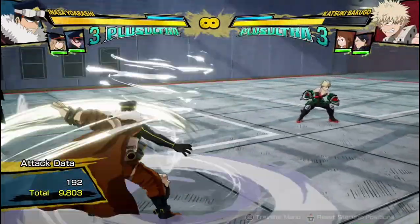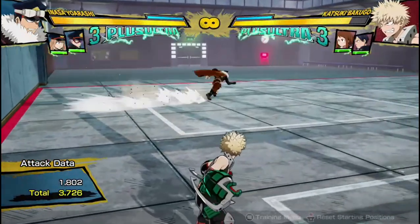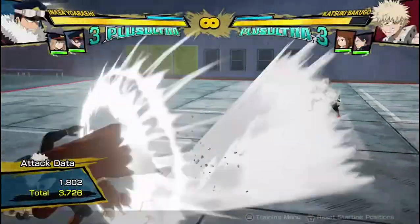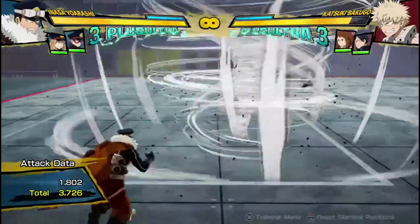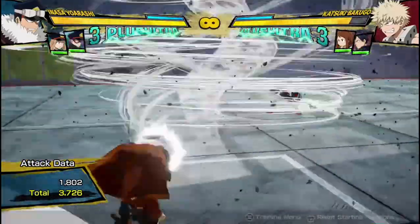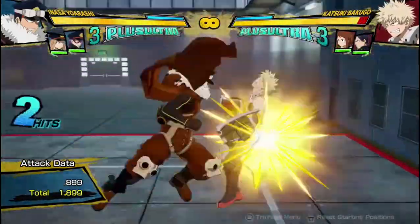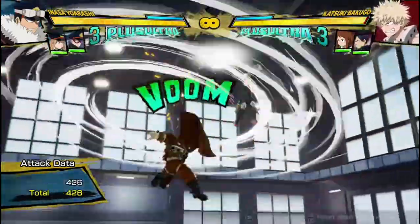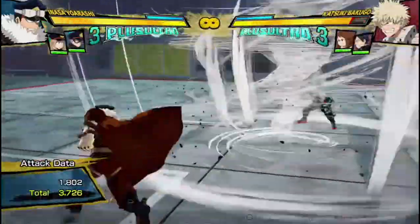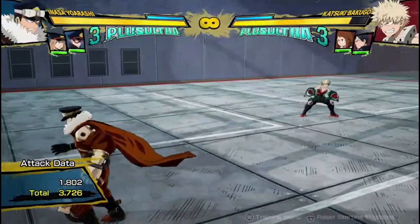His tilt quirk 2 is a move that a lot of people will recognize from One's Justice 1, but don't worry — it's been nerfed in this game. If you just tap tilt quirk 2, it releases a small tornado that travels a short distance and then blows up, creating a big explosion of wind that combos the enemy. You can combo into it as well. It's kind of just a small spacing tool that you can use to extend combos or throw out to keep your opponent scared of something on screen.